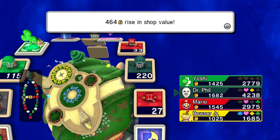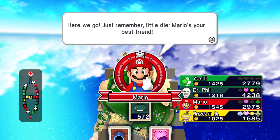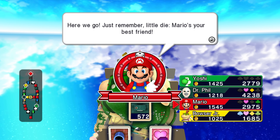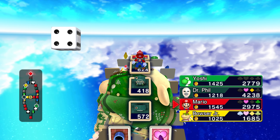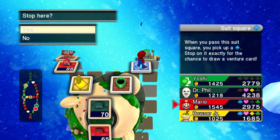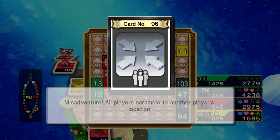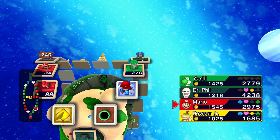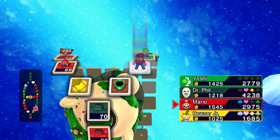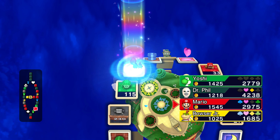Because you know that would be a really good one for him to buy out. Here we go. Just remember, little die — Mario is your best friend. All players scramble to another's location. Okay, so where's everyone going? Are they all coming to me? Yep, looks like they're all coming to me.